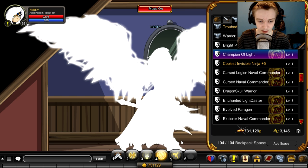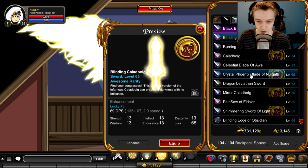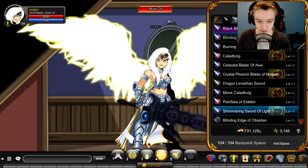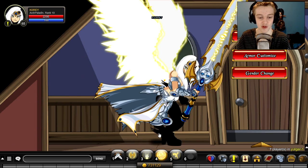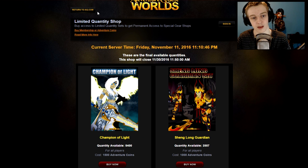You also get the armor, which is the Champion of Light armor. There is a full set in game, along with the blade — right there, that's the animated one. So that's the full set in game.